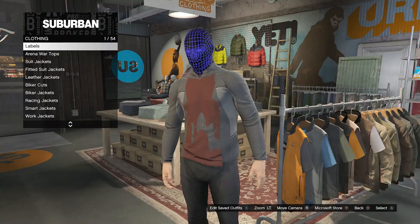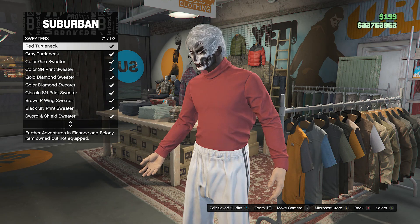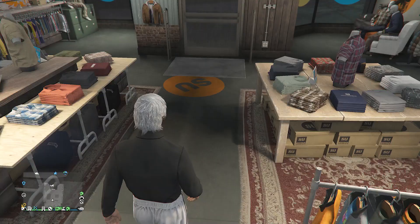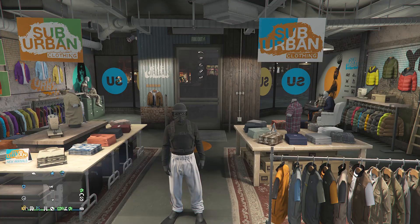For example, if I go to sweaters on slot 39 and select the black turtleneck, you can see that my scuba flippers are still on my outfit along with the sweatpants. This is the outfit I made with these scuba flippers — the only thing you cannot change is your pants.